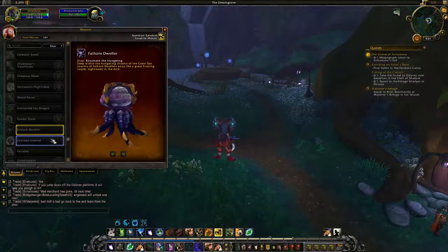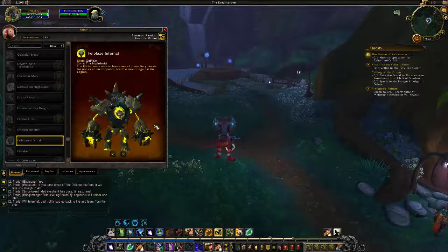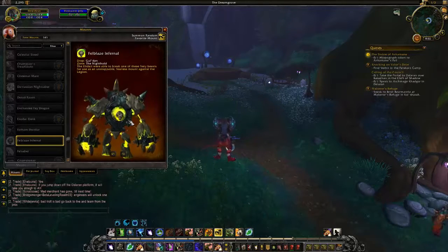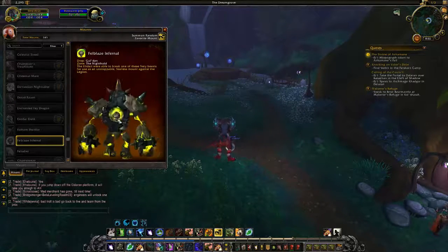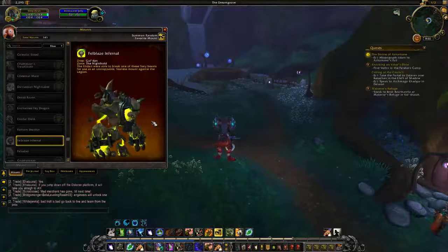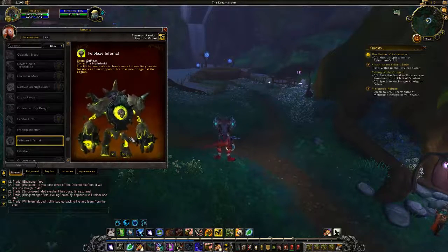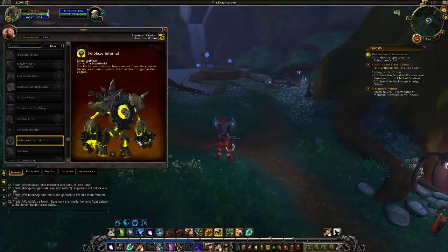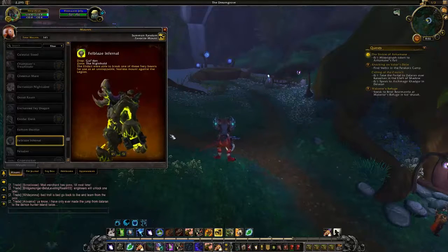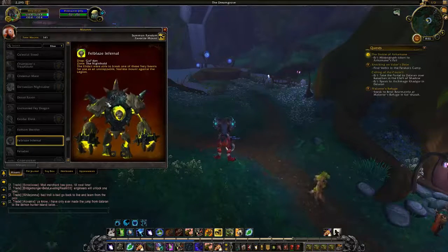What I saw on the live server down in my mount list that made me say it's time to investigate was the Fell Blaze Infernal — it drops from Gul'dan in the Nighthold. There's going to be another version of this. It's so cool; it kind of looks like his head is trying to come out of a portal right in the middle of his body. You can see up here is where the saddle is going to be. This is likely going to be just another gigantic mount.